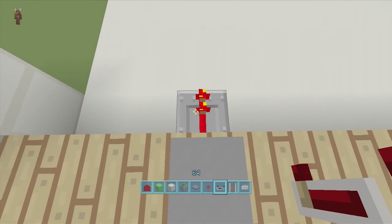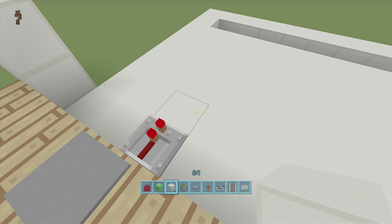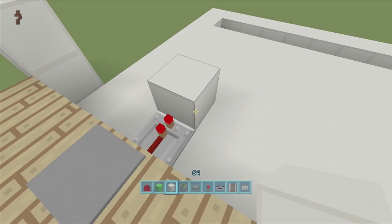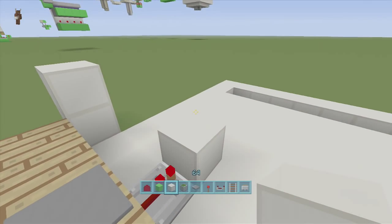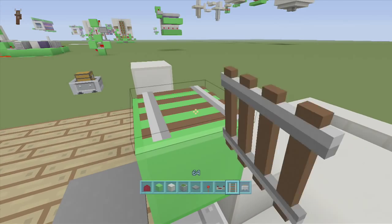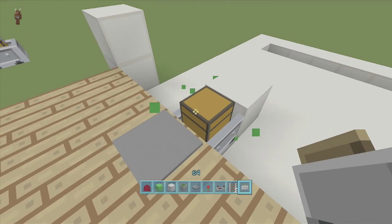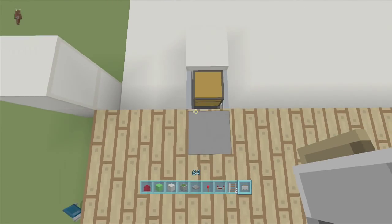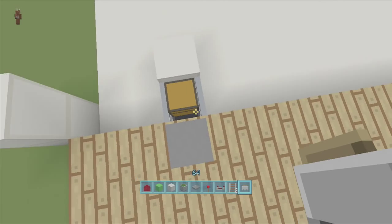Put a repeater down from where your pressure plate is — if I click it the repeater comes on. Next, put a block of choice in front of that; we'll be able to see this block when the door opens. Then put a block right above your repeater, place a rail on top, put a minecart on top of that, then delete the block so the minecart falls down. It needs to be oriented vertically like this.